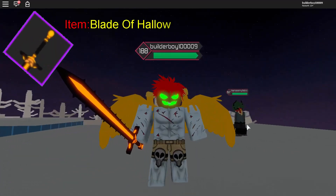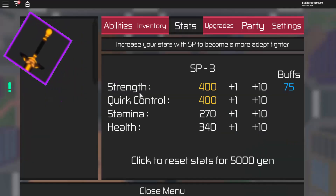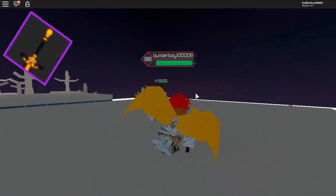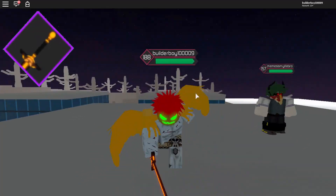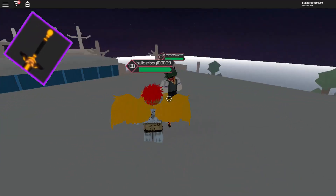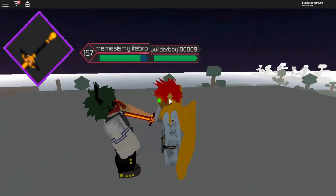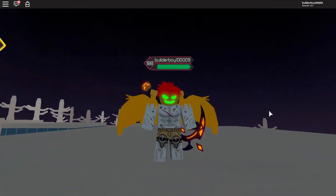We got the Blade of Hollow. Blade of Hollow basically gives us a 75 buff right here, and most likely this is not actually that high enough, because I am about to show you guys the strongest weapon in the game. The owner said it will become the strongest weapon in the game so far. This is how the animation looks for this sword — it's actually pretty good, and it doesn't have any skills though.